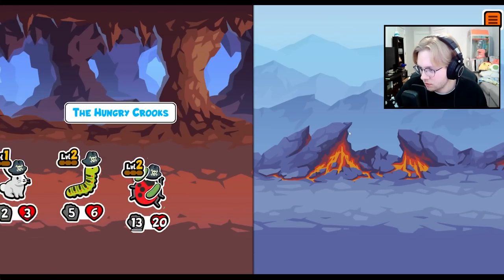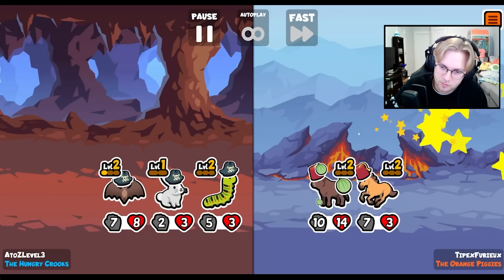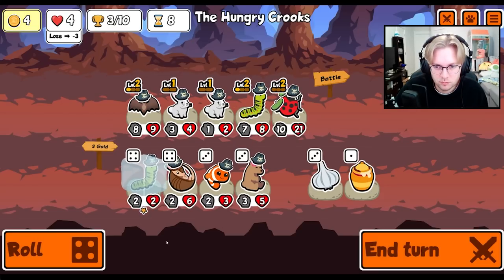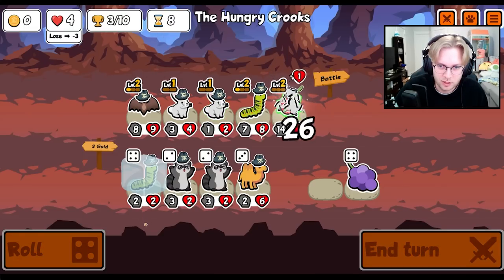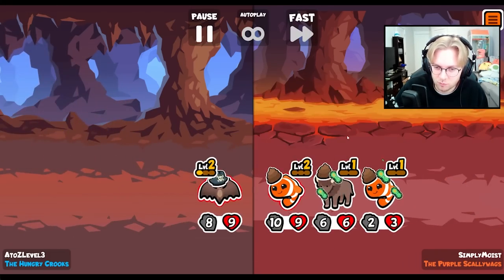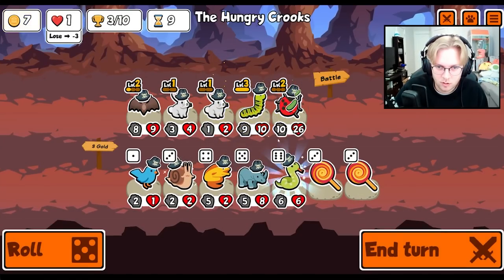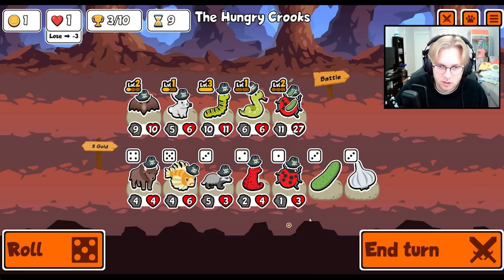I think frilled dragon should get nerfed again. It's hard to say — because if you get it level 3, it should be strong, but should it be that strong? And then we can level up the caterpillar next turn. Oh, I wish we would have weakened there. You weakened the weak one. Let's see — I like this. Snake.